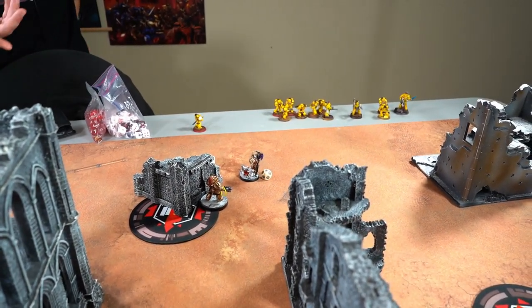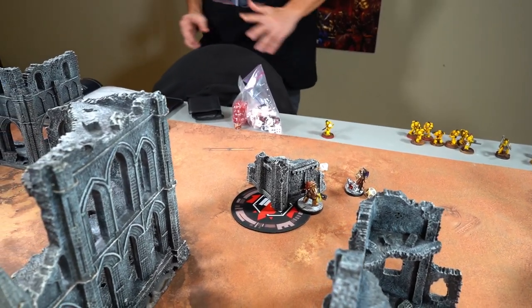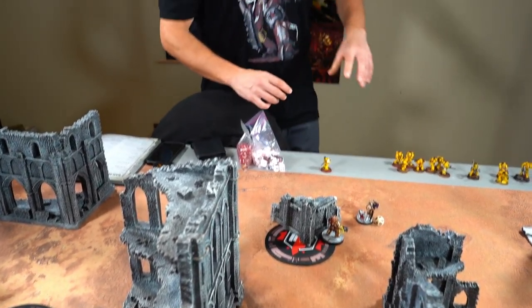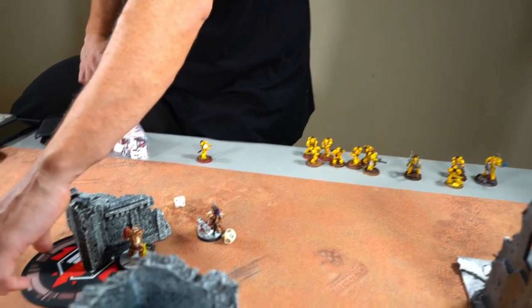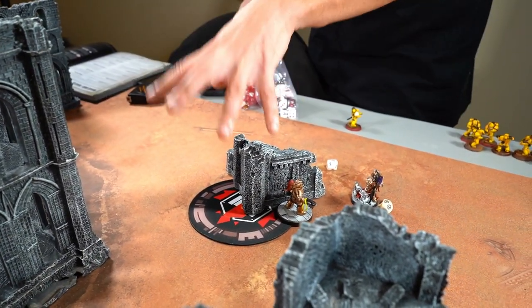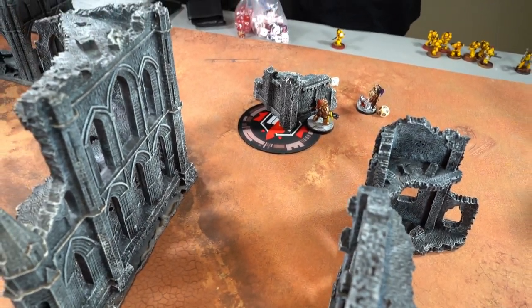Jay reflects: he made some positioning mistakes and tactical errors that were capitalized on — still learning how to play Space Marines. Specifically, moving the Leviathan forward when the bike captain was there was a bad idea, because there wasn't anything else to block shooting — he should have stayed back. He wasn't thinking about what the Terminators would do when they came in. He forgot how amazing Custodes are.